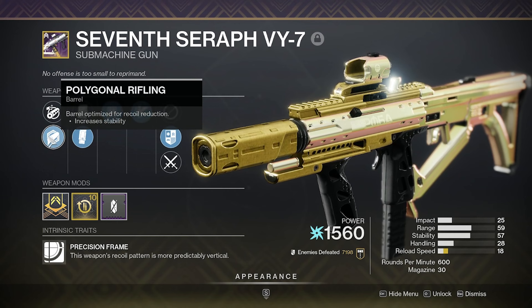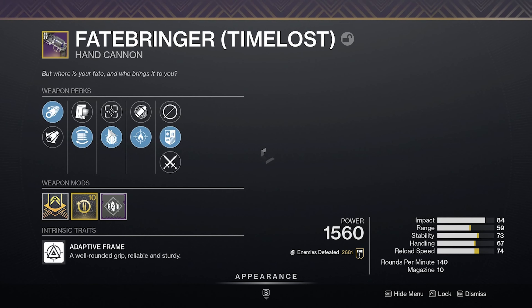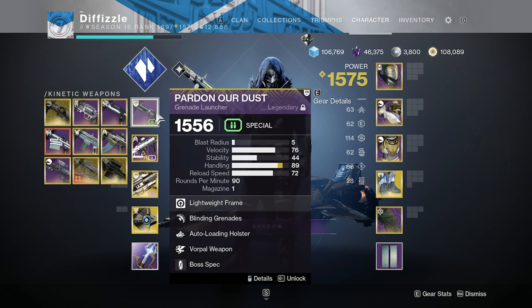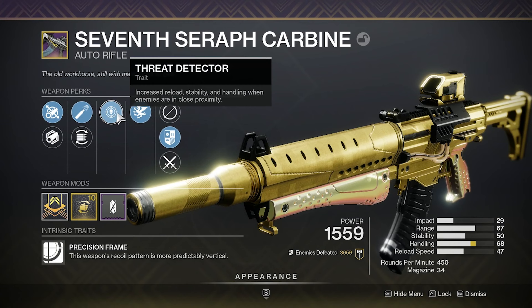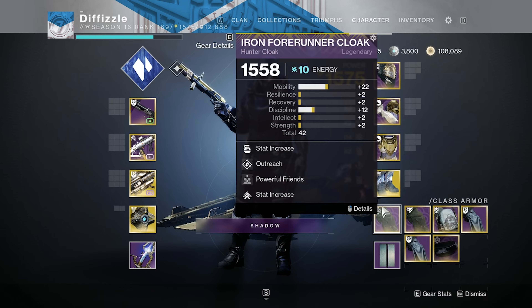Here's my roll — polygon rifling, extended mag, Fourth Time's Charm, Vorpal, reload masterwork. In the kinetic slot there's the Fatebringer, which you get from Vault of Glass. You can actually get it this week — some people are doing Master runs, and if you're around 1576 light you can definitely make a good attempt. I have this Seven Seraph auto carbine — it could be a little better with Fourth Time's Charm but it's still pretty good.